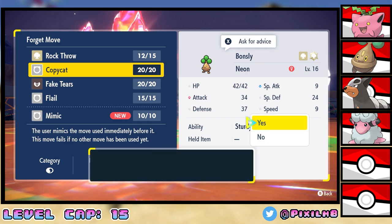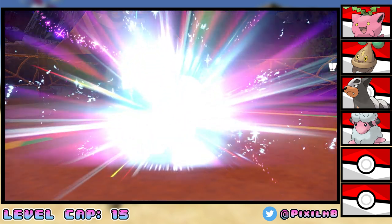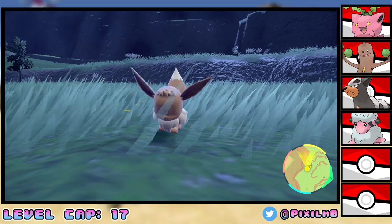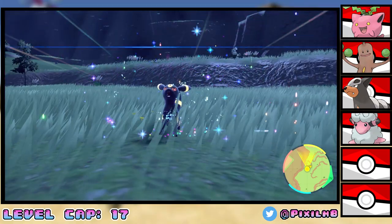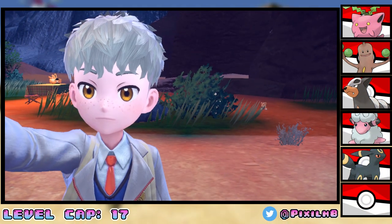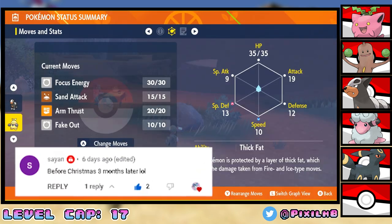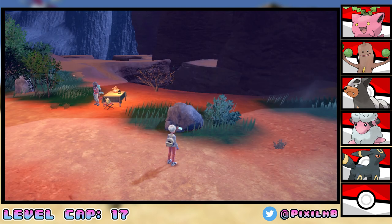At the end of the battle, Neon learns Mimic, which is the move it needs to evolve into Sudowoodo. Shortly afterwards, Grim evolves from Eevee into Umbreon. This is great — this is like the peak of what Wes's team is. Now we're just missing Espeon. It's time to get our next encounter — a Makuhita. We catch him and name him Saiyan. He has a special defense-up, speed-down nature with Thick Fat, which isn't too bad.